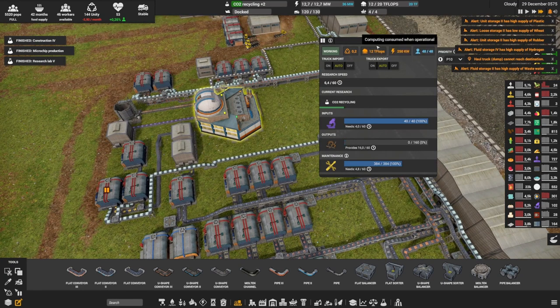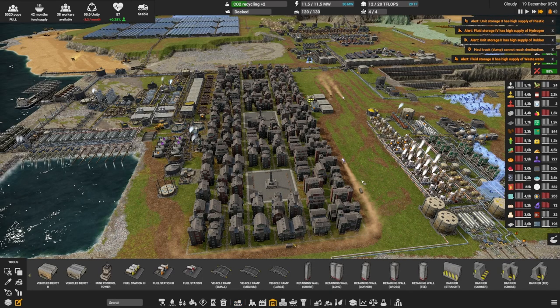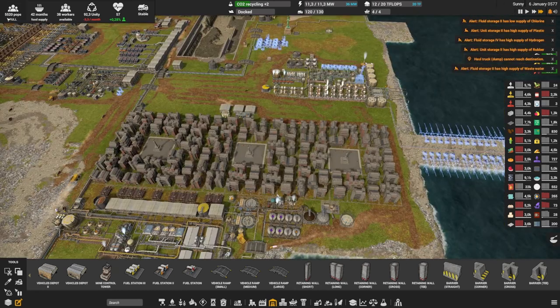One thing to note is that the research lab is 12 teraflops, so you need to increase your server capacity in your data center — that's 240 servers, which is quite a lot. We've also completed the city size I wanted, reaching 5,500 population.